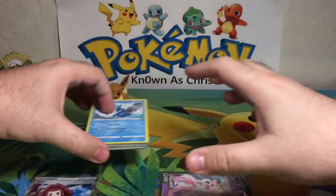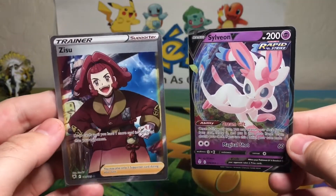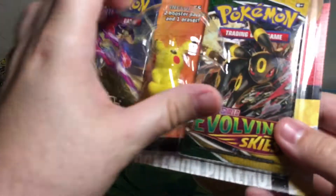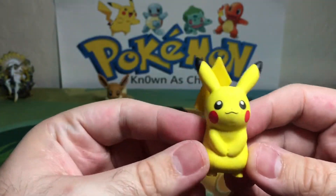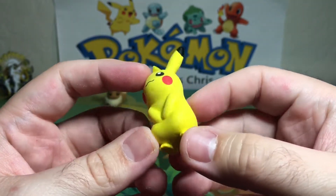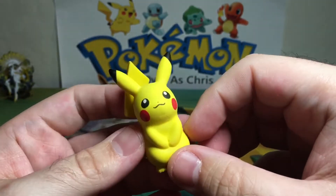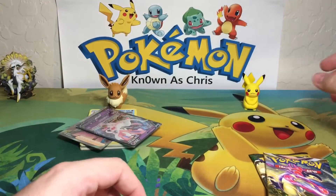That is the Eevee blister, and we got ourselves a Sylveon V and a full art trainer card — two hits! Can Pikachu come and clutch with the heat? So here is our Pikachu eraser — his little feet, the tail. Got to be careful with the tail. That's adorable — put you right there on top of the big Pikachu.